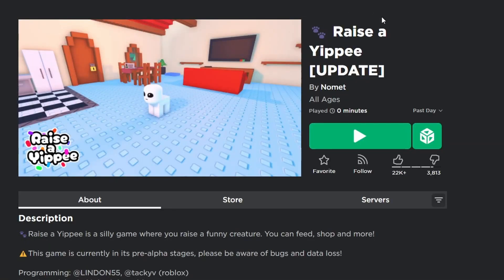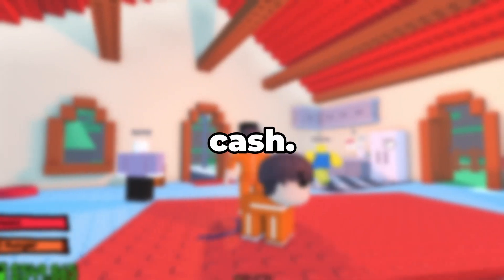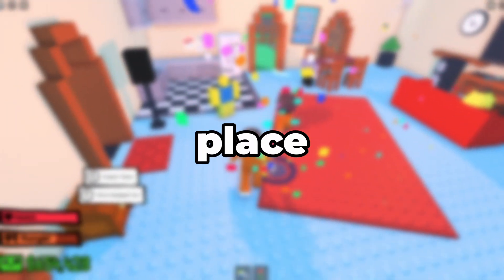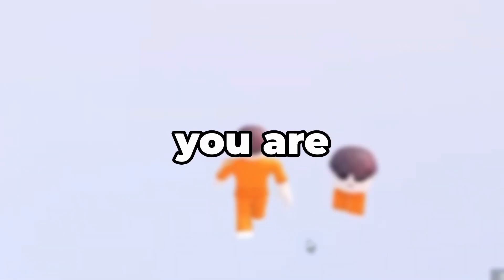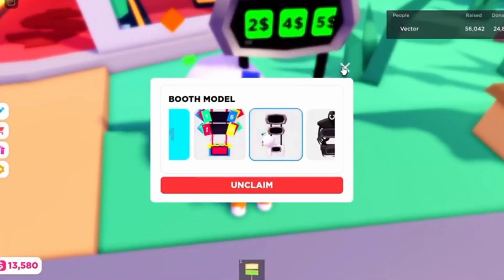To get the Yippie booth, join the game Raise a Yippie. Play the game regularly until you reach 1 million cash. Then go to the store and purchase the white glowing orb. Place the orb into the Yippie's feeding bowl and wait for the Yippie to eat it. After that you'll be teleported into the void where you're awarded a badge and a Please Donate booth. Return to Please Donate and you'll have the booth.